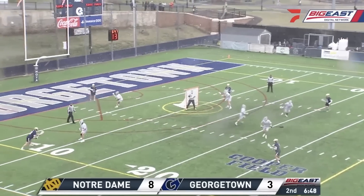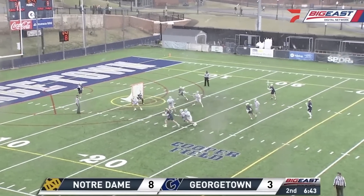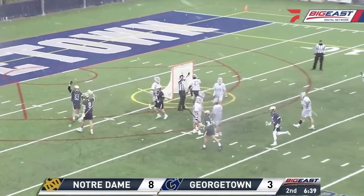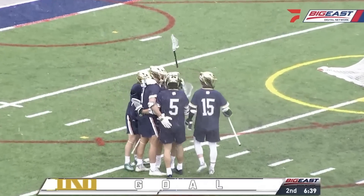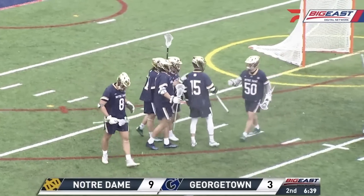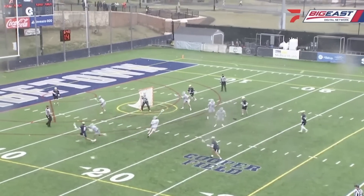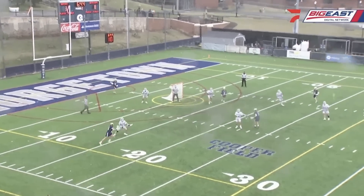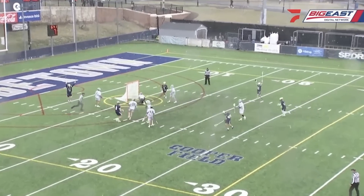Dobson — 15 seconds to go on the shot clock. That's the short stick matchup, he's going to go here. Gets loose and he scores. Eric Dobson with a hat trick — Notre Dame junior from Florida. Now Notre Dame up 9-3. The thing that really stands out, once he draws the short stick, Jeremy, he said 'I'm going.' He drives high, rolls back, gets off a great shot, sticks it up.